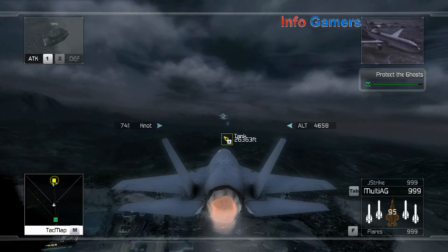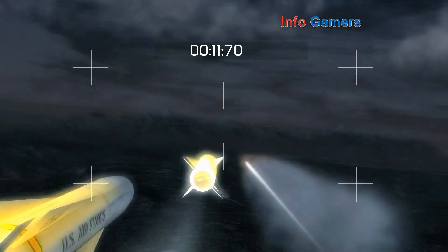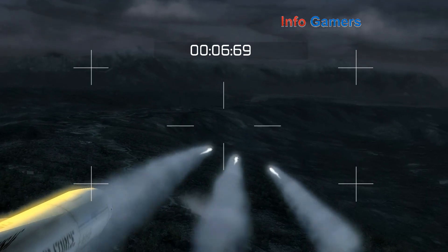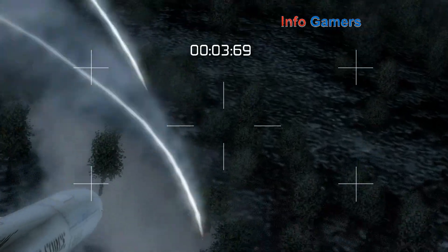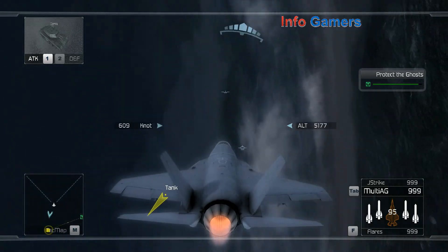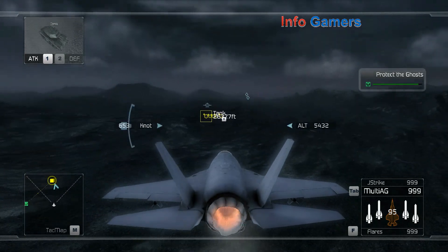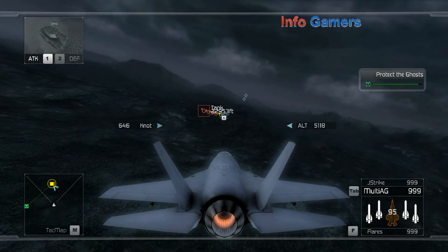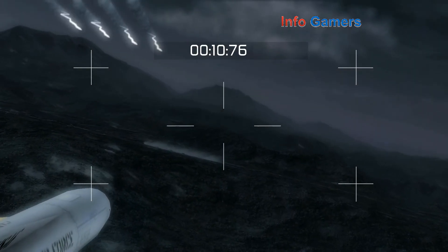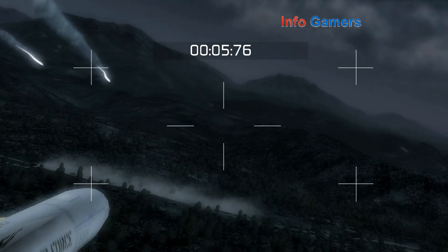Enemy IFVs and technicals are approaching Sierra 5. Fire! Command, this is Ghost Leader — we are outside the operations center and stacking up for our final assault.